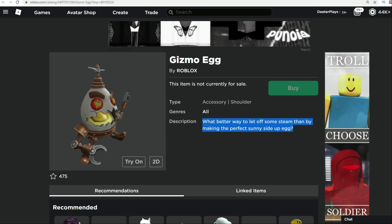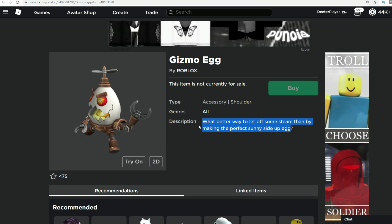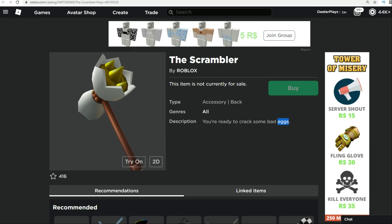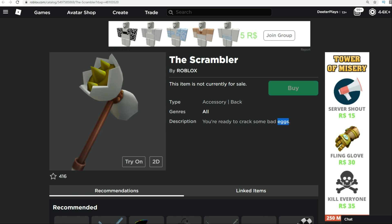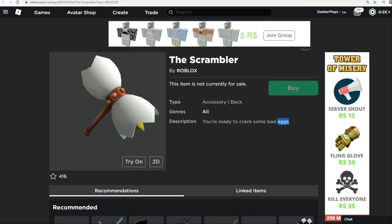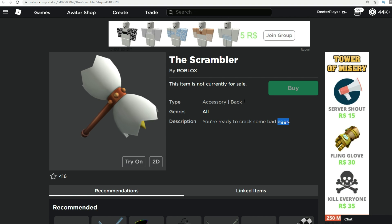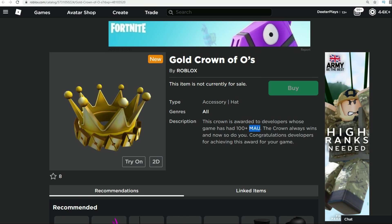I'm even more confused with this one right here, the Gizmo Egg — 'what better way to let off some steam than making a perfect sunny side up egg.' It's only these two items, and usually during the egg hunt there's a lot more eggs available. The second number is 3. I'm really curious what's going to happen with these — it doesn't say they're from Roblox toys, which usually it will say that in the description if it is from a toy. So who knows if it's going to cost Robux, or come as part of an event, or be something you get as part of the egg hunt. These are some pretty cool looking items and I can't wait to get them. This one as a back item looks awesome, and this guy is a little shoulder pal who's going to sit on your shoulder. Next digit is 8.